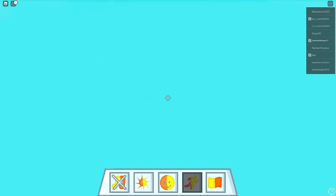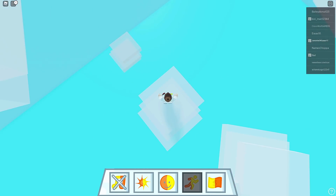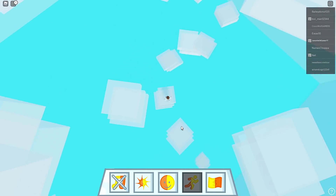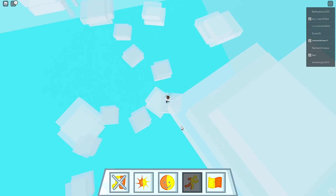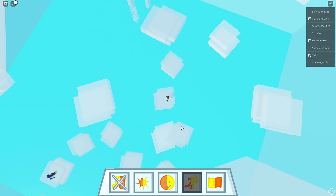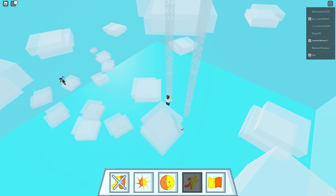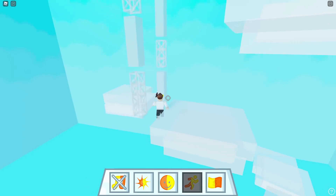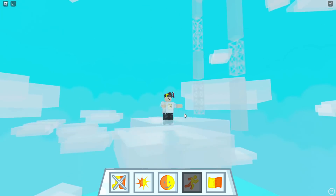Oh God, this doesn't look good. Where the heck do I jump to? You can't sprint or do nothing. Where am I going? This isn't the right way - it's got to be over here. Here we go, we'll get there. This does not look fun. We got this, don't worry. Oh God - so I'm going to have to go all the way - oh great. Let's see, we can go there, and then on to - dang it.